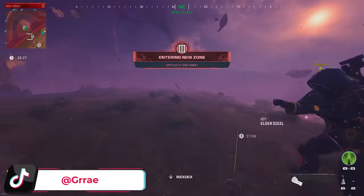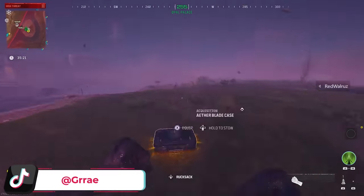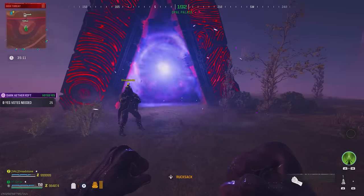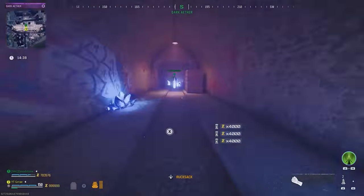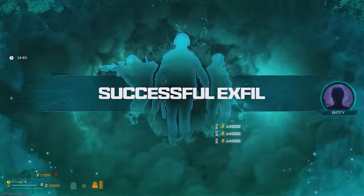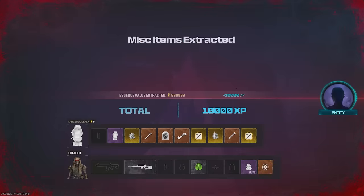Once you're done playing your game or you're ready to leave, you're going to go over to the Dark Aether. This is why I suggested you bring an Elder Sigil in your tombstone so that you have one in every single game. When you load in you can play normally, but for the sake of the video I'm just going to run straight over to the exfil portal underground and you can follow my path. Once at the portal, all you have to do is activate it and you will be shown the successful exfil screen — and now you are done. You have now set your tombstone on the map without having to quit the game.